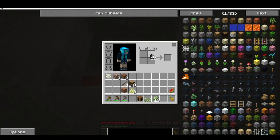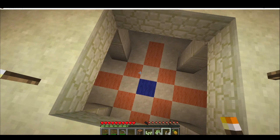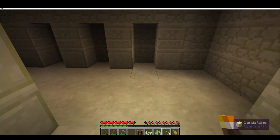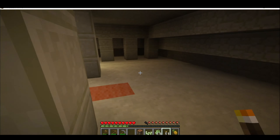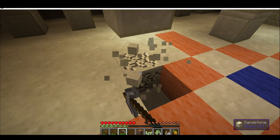I decided to be super careful in this temple, since there's usually creepers that like to blow you up. So I made some torches, jumped down, put torches everywhere. Not a dark spot in this temple if I have my way. And then I started digging.